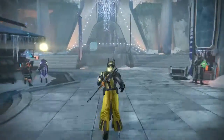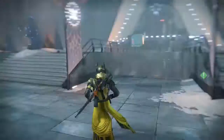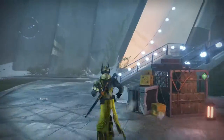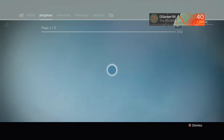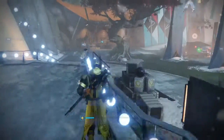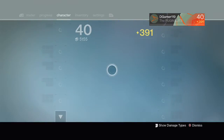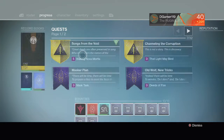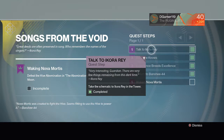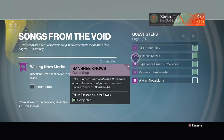So today we're going to be showing you guys how to get the new Thunderlord-style exotic machine gun — it's a void weapon called the Nova Mortis. So first of all, when you get the quest, you have to get it from the Xur chest. When you have the Xur tag, you talk to Korra Ray right here, and then you talk to Banshee.